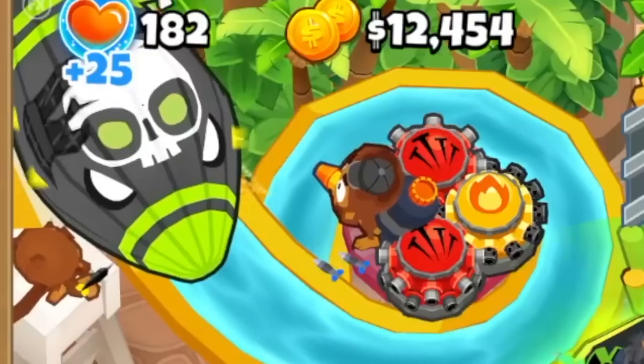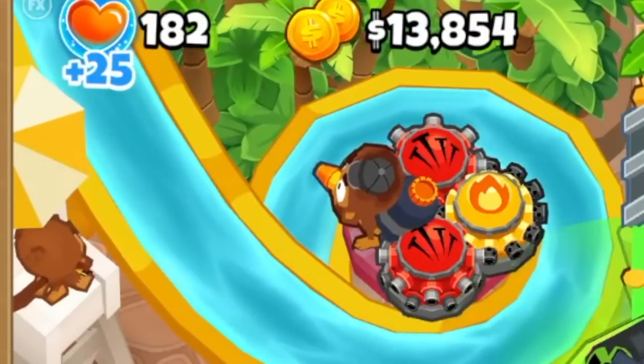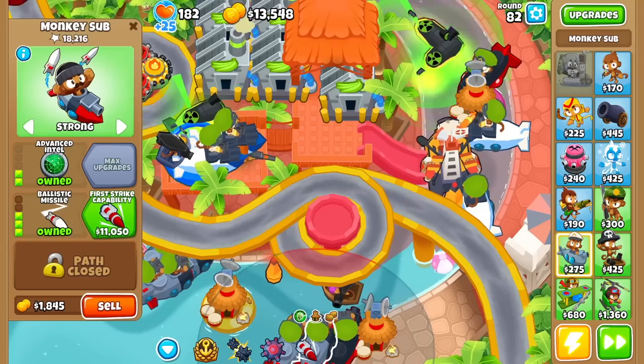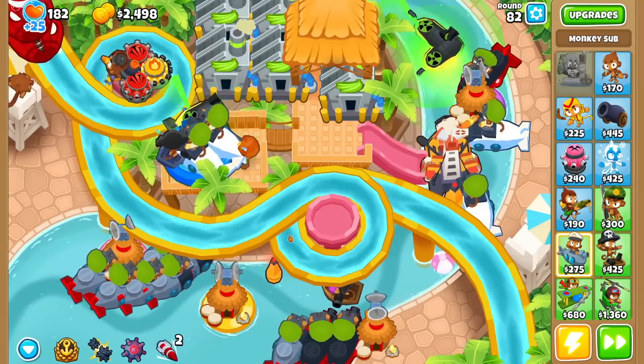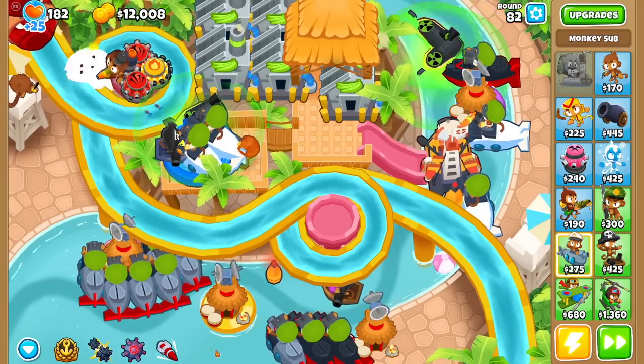All right, it's ZOMG time. First strike missile launch — and it instantly popped. Now I'm able to buy my final banana research facility, meaning I'm good to just buy more first strikes. These guys are fun because they have splash damage too, so it erases most things over there.